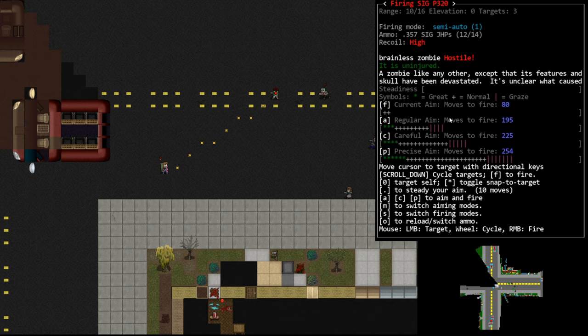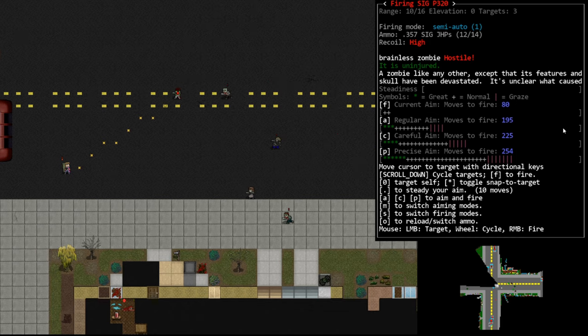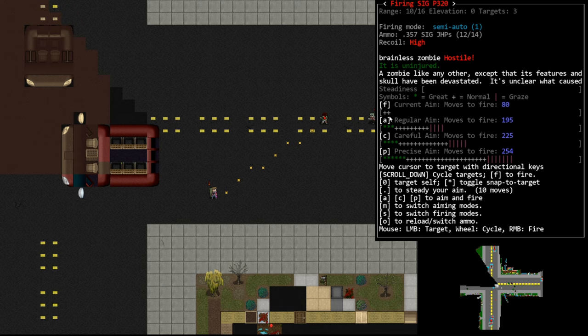We have four aim levels listed here - this is different from what we've seen with our reach weapon. Our current aim is represented by plus signs, asterisks, and vertical pipes. An asterisk represents a critical hit, a plus is a normal shot, a vertical pipe means we graze them, and blank space means we miss. This is a visual representation of what kind of shot we're going to get. At our current aim we have like two pluses - a very tiny chance of hitting at all.